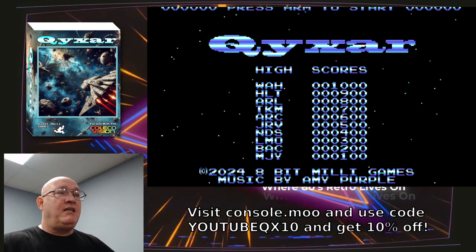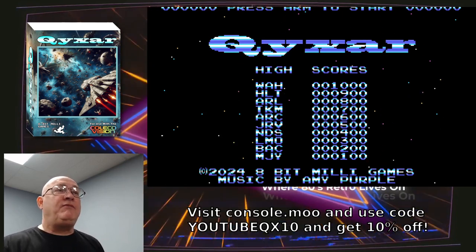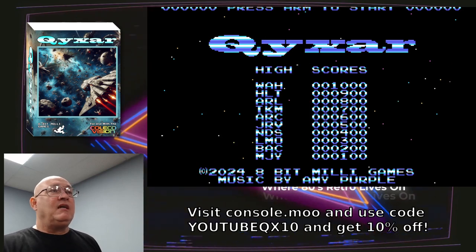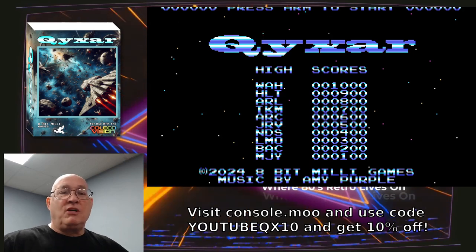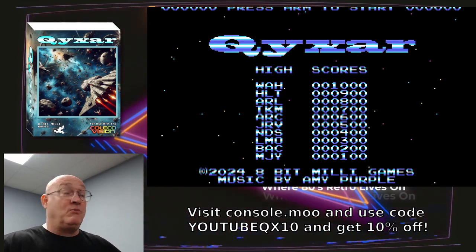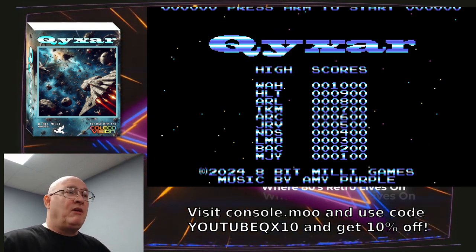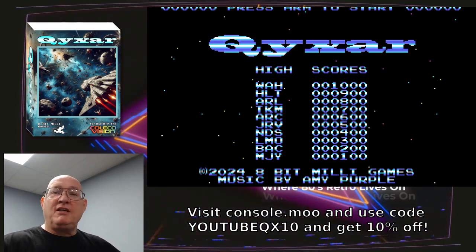Kixar is a space shoot-em-up game that is very similar to how old arcade games played. I want to give you a quick play through here just to show you — I'll stop the game as I'm going just to point things out. So right now this is the title screen. It has high scores, and all high scores are kept as long as you keep the game on; when you turn it off they're lost unfortunately. We have a nice little musical loop in the background by Amy Purple — it plays at the title screen and also when you pause the game.